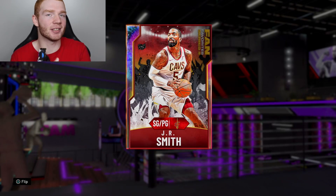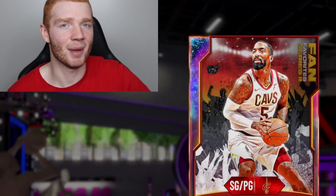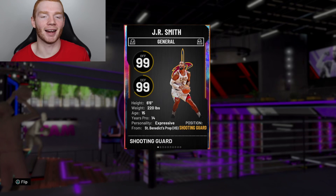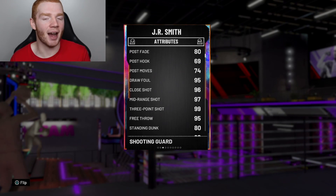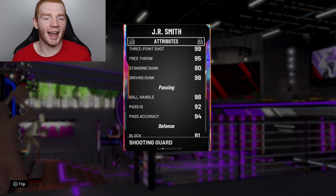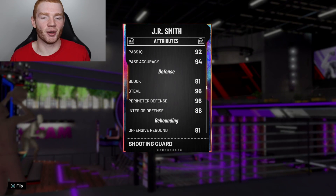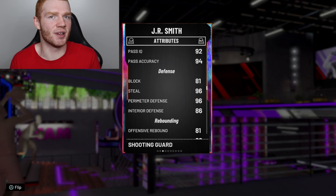He's a part of the Fan Favorite Series 2 set, and if you guys saw my pack opening, I highly recommend you do if you haven't. First of all, I do really like the card art, and he can run shooting guard and point guard. He's 6'6", and just have a look at these stats — 97 driving layup, 99 three-ball, 97 mid-range, 98 driving dunk, 98 ball handling, great passing, extremely good defense too. That interior defense at 86 is crazy good for a guard, and also 96 for the perimeter.